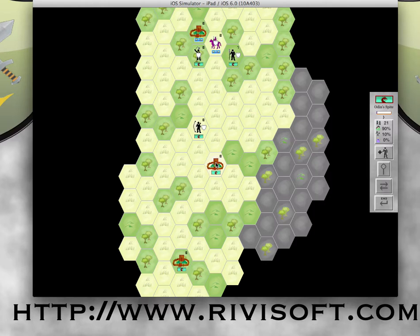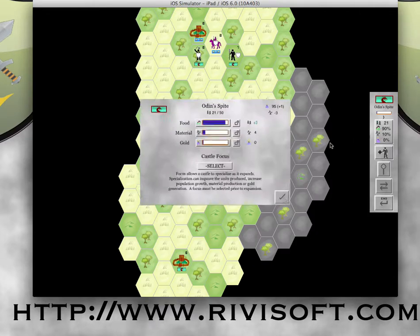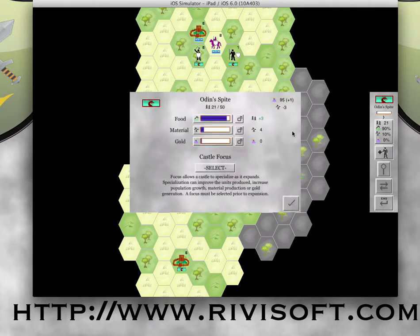Odin's Spite has a large enough population to build a unit if I wanted to. Looking at the general economy: I have 95 gold, that's plus one a turn, and minus three material. The way material and gold interplay in this game is you spend material as a maintenance cost for your units every turn. If you produce it, you spend that material on maintenance — great. If you don't, you replace it by spending gold. So my minus three material is being converted into gold, and purchasing material with gold is less efficient than building it yourself. It works but isn't the best way to run your economy.